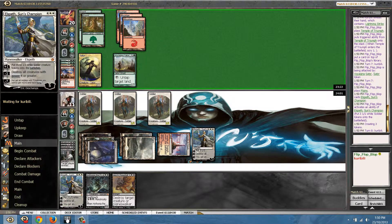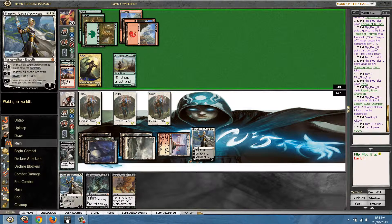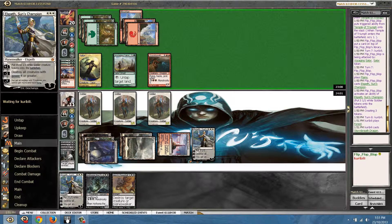So the biggest upside of splashing white is the Elspeth. And of course I have a very nice sideboard in Divine Verdict, which I almost bring in every other match against those monster decks.